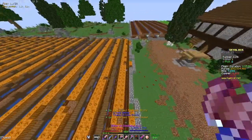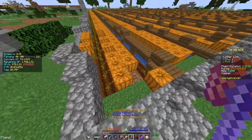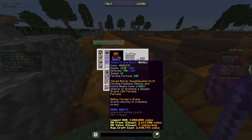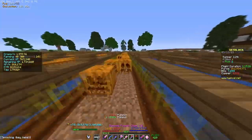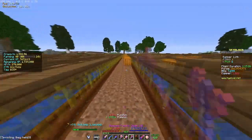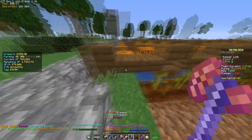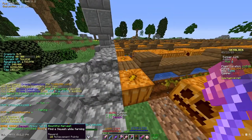Next I need to get a squash while farming with coffee armor, which means I need to break pumpkins, melons, or cocoa beans. There we go — got a squash and got the achievement for Bountiful Harvest. Beautiful!